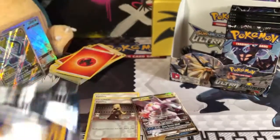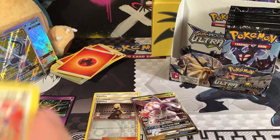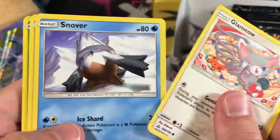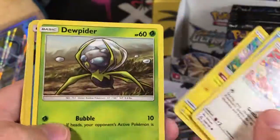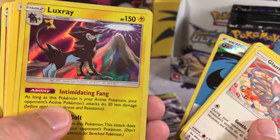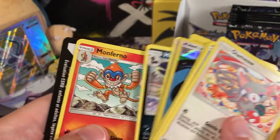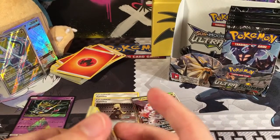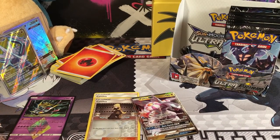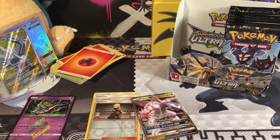Here we go with our last pack for this half — it should have a Cynthia in it unless they changed things recently. We should see one Cynthia in our uncommons. We've got a Glameow, a Snover, a Hippopotas, a Shinx, a Zubat, a Unit Energy Reverse Holo. Our Rare is a Rare Holo Luxray, Lightning Energy, Mount Coronet, Honchkrow, and Monferno. That's pretty weird — I was supposed to get a second Cynthia on this side; they must have changed it up so the other Cynthia is now on the other side. Make sure you tune in next time to see the other half of this box — hopefully there's some good stuff in there. I'll see you then, bye!